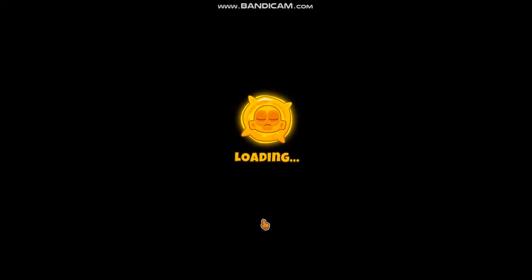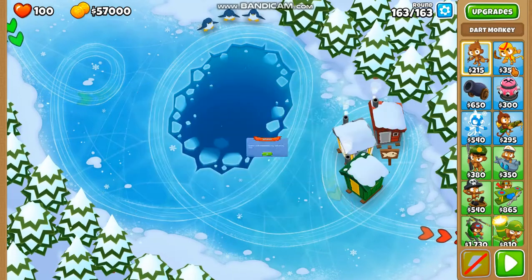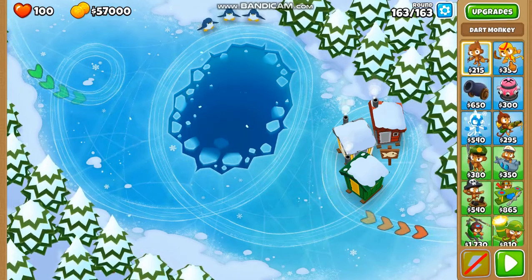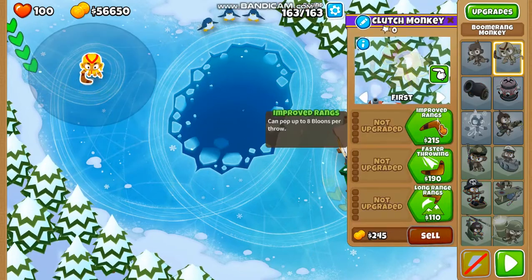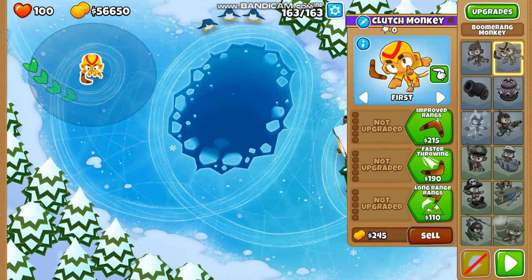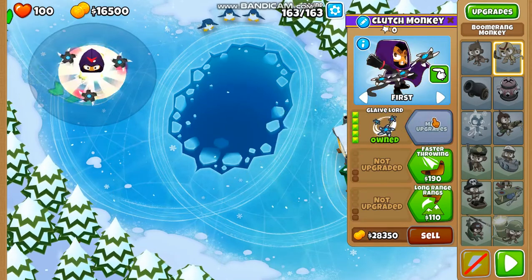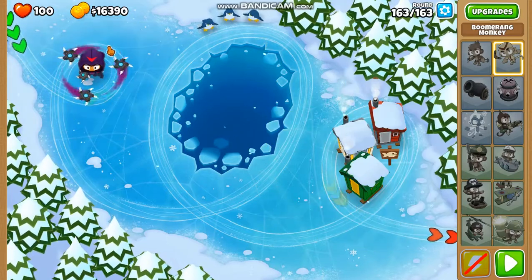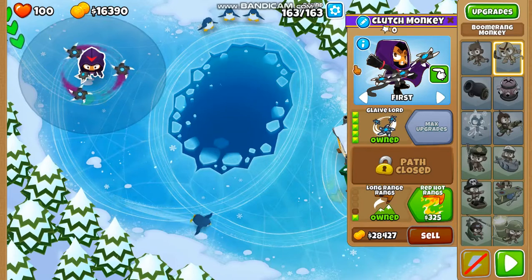I watched someone else do it and it was pretty easy. I was worried when I was thinking about it because I hadn't looked at a video — it seemed very complicated — but once I watched one, it was the opposite. Pretty easy. The instructions were easy to follow. Clutch Monkey — I just got this from the trophy shop. You just need to get Glaive Lord; these glaives do all the work. It's really funny but there's so much money left over.